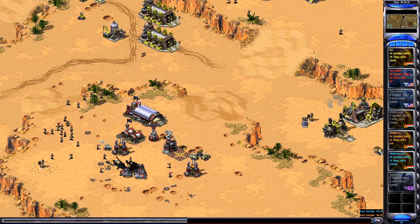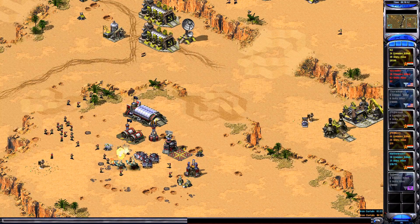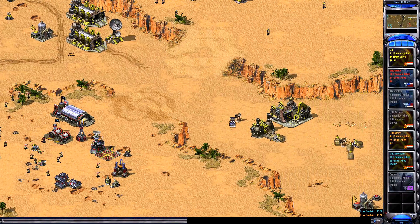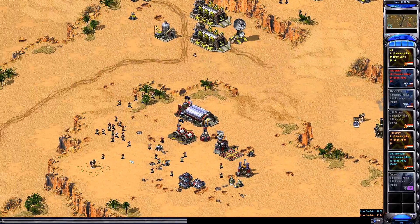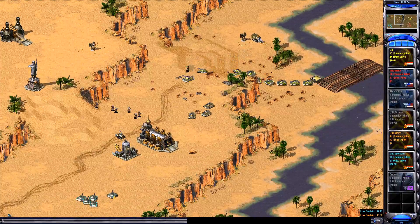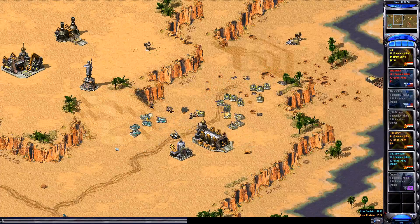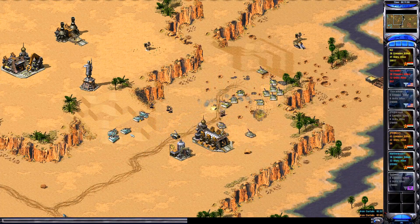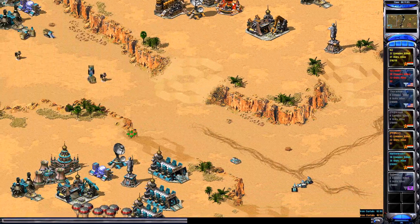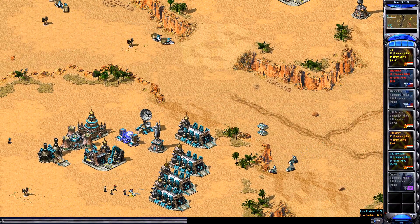He needs to get out of there — it's too late, he's undeployed and it takes too much time. That was kind of worth it just for two siege choppers. But those battle fortresses need to start applying pressure now — they're out-tanked heavily. Nissi has nothing left and Mike has to go in because you can't leave MJ hanging like that; they have nothing left.